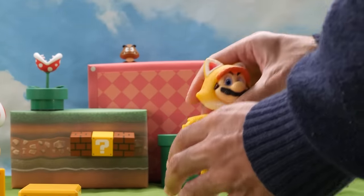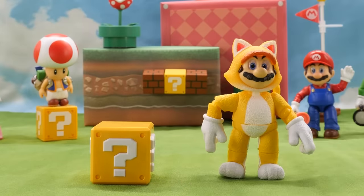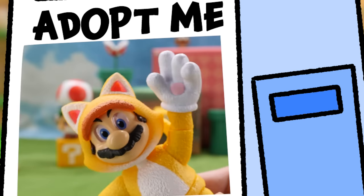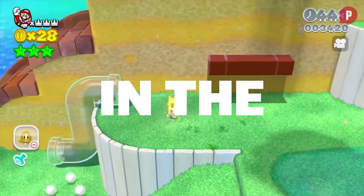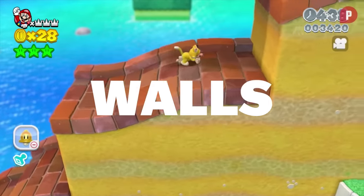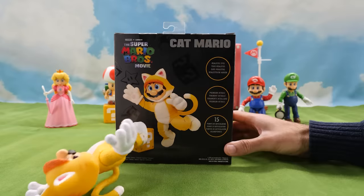Here's Mario dressed in his bright yellow cat suit. He looks adorable. Does anybody know where I can adopt a yellow cat? In the games, Cat Mario has the unique ability to climb up walls — let's see if I can make him climb. Nope.